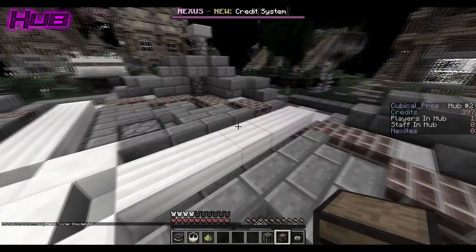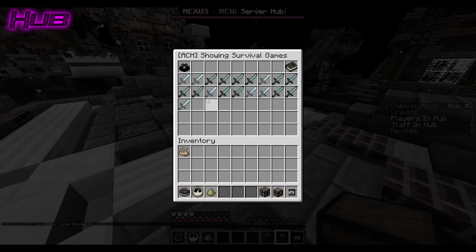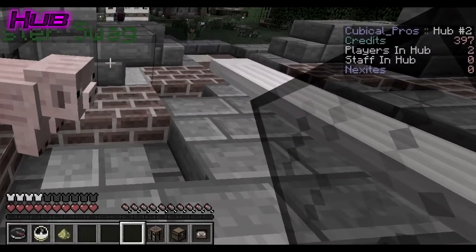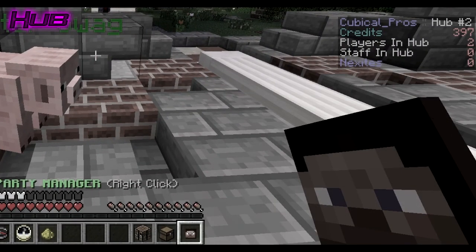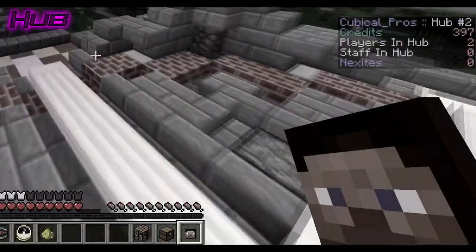V2 even has an achievement system that rewards you for doing cool and unique things. Donators have an all-new feature that allows you to create parties. These parties can join games together, making group play much easier.